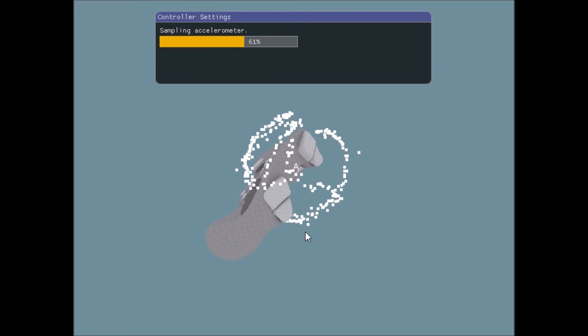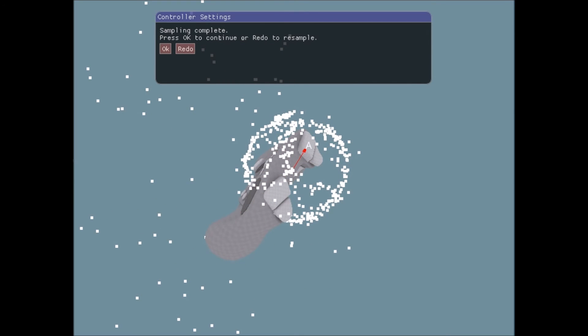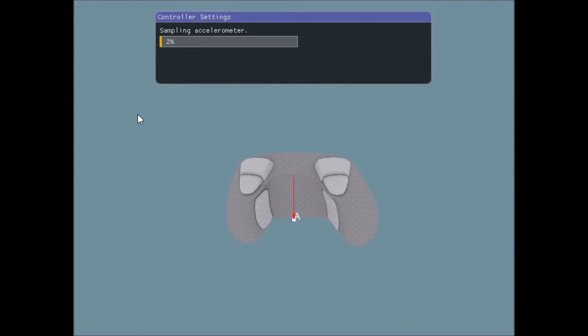So I thought: maybe what I should do is have the user, as part of the calibration tool, lay the controller in one of six different poses — you could think of them almost like controller yoga poses. Hold it still in that pose and have it sample the accelerometer. At that point, because it's stable on a surface, you should only be getting the measurement of gravity.